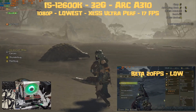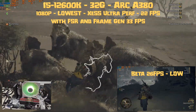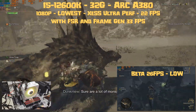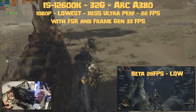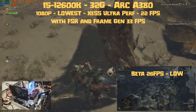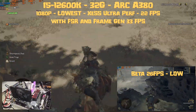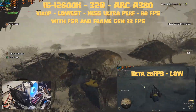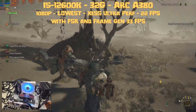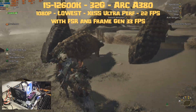Next in the lineup is the A380 — a 6 gigabyte VRAM card, but that won't make much difference. At 1080p lowest settings with XeSS Ultra Performance we have 22 fps, which is actually lower than the beta where I got 26 fps. If you enable FSR with Frame Gen we get 33 fps average, so you need to be okay playing at the lowest settings with FSR and Frame Gen enabled just to hit a meager 30 fps. For me that is a fail — it should be a pass, but with the game looking that vaseline-blurry, it's too much.